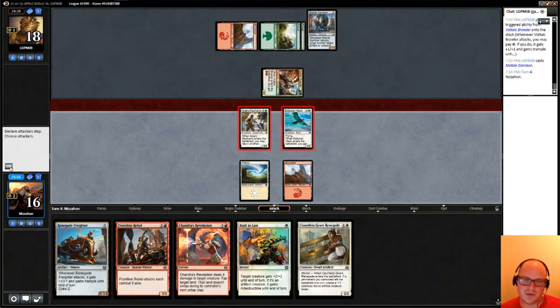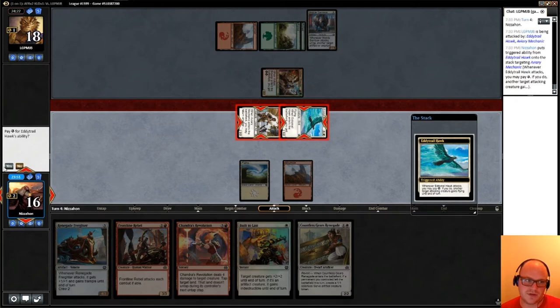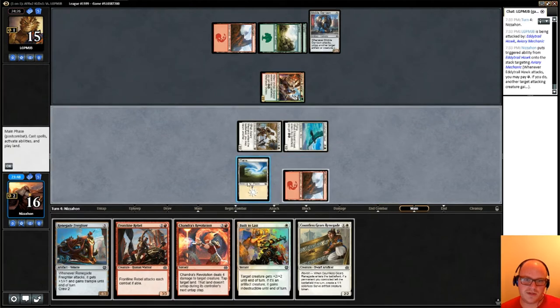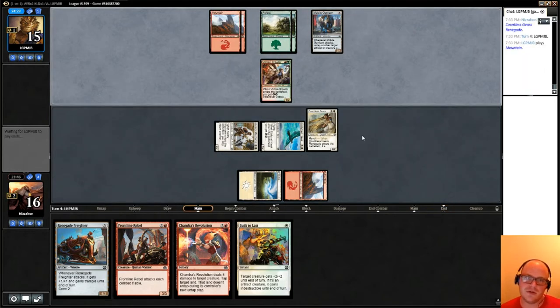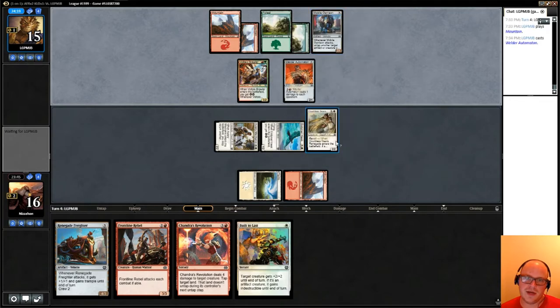We're not going to bother using energy here obviously because our opponent has no blockers, so we'll just do three. We do have Built to Last at some point, which can help us sort of win this race out of nowhere. But our opponent can probably hit us for seven this turn.